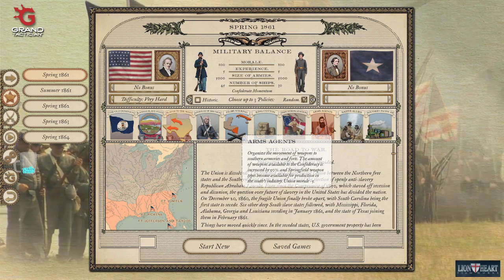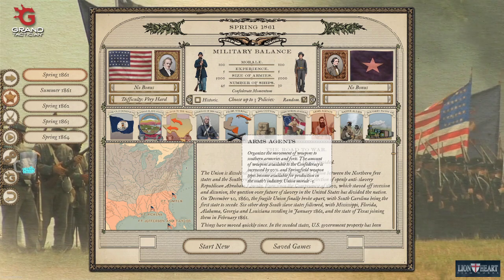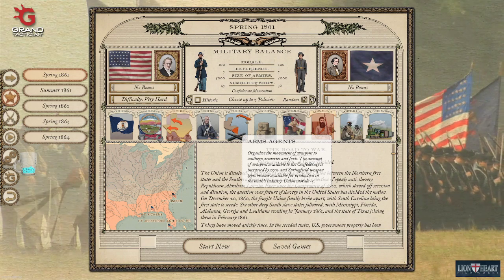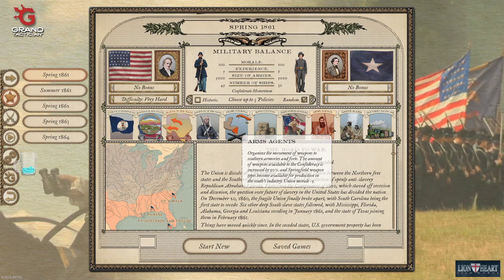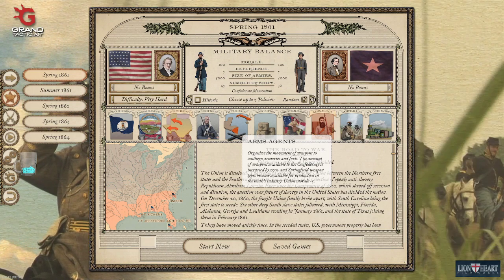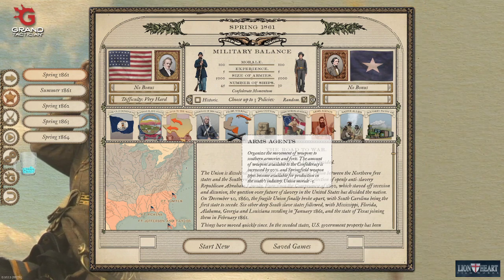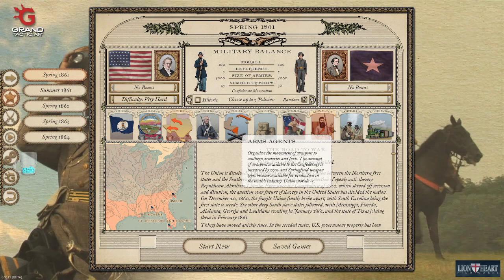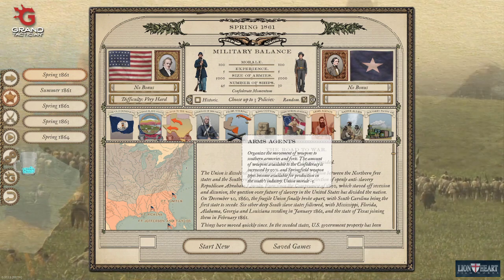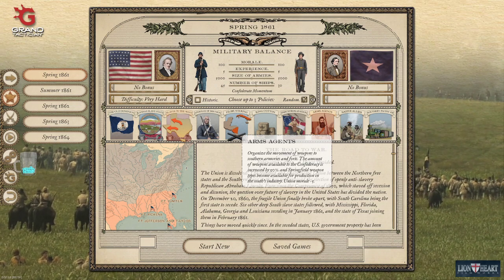Arms agents will steal weapons from the Union at the start of the war, increasing your weapons by 50, meaning you can kit out larger armies earlier. If you want to go for an early push or an early aggressive move, arms agents are definitely worth having. With the current patch weapon production is very difficult to grow and improve, so you want as many guns as possible early on just to tide you through the war.